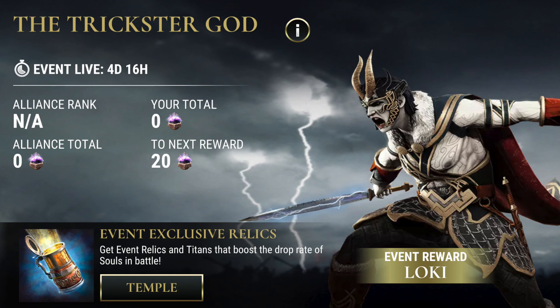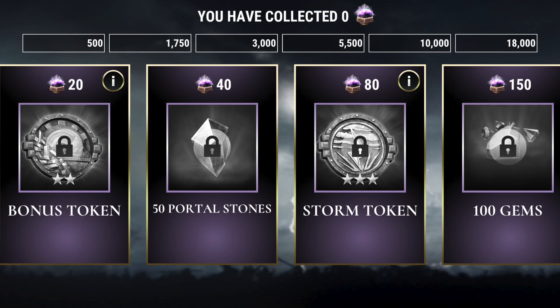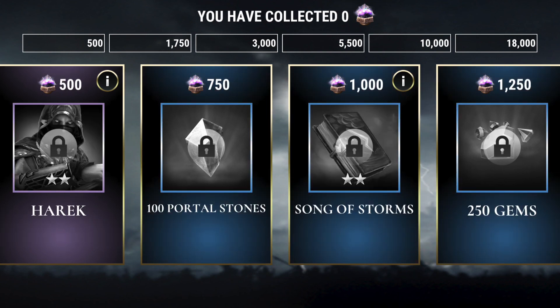The final prize being Loki himself. So let's start taking a look at some of these rewards. We've got six different tiers set up, which work our way through in a pretty traditional fashion with just a few minor changes. We see the bonus token come in early on in the event rather than a storm token or a relic pull token for the boost. We are down to only just three of those tokens, but we do have the one bonus token here.